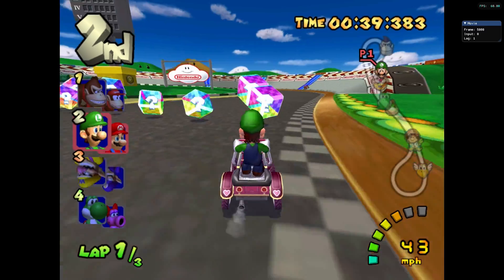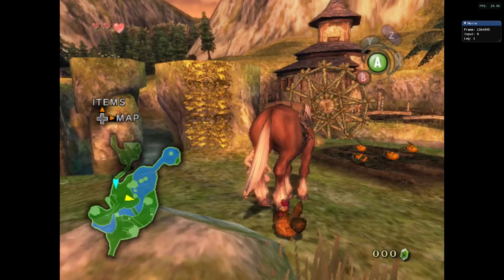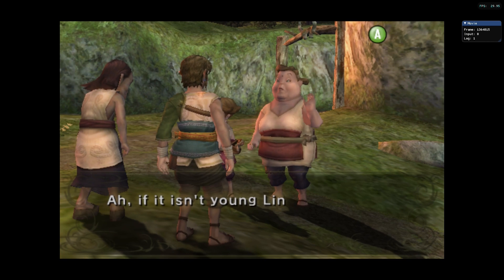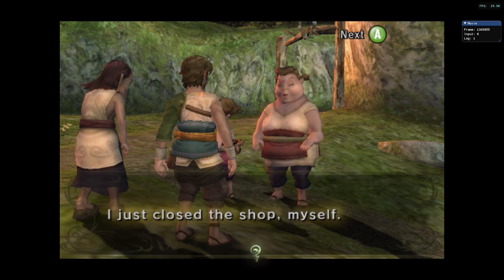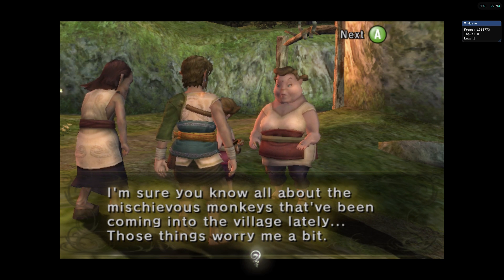I also loaded up Twilight Princess — an absolute classic and a favorite of mine within the Legend of Zelda franchise. While playing through just the opening segment, the performance was pretty rock solid. We were pretty much at a locked 30 FPS most of the time. There would be the occasional stutter here and there, but once I got through that area, the stutter was pretty much gone. It seems to just be shader caching.